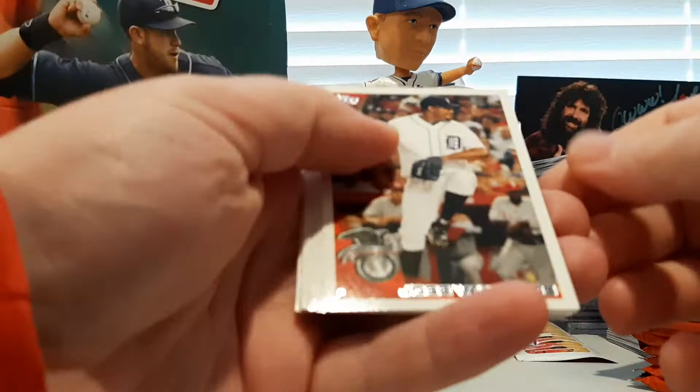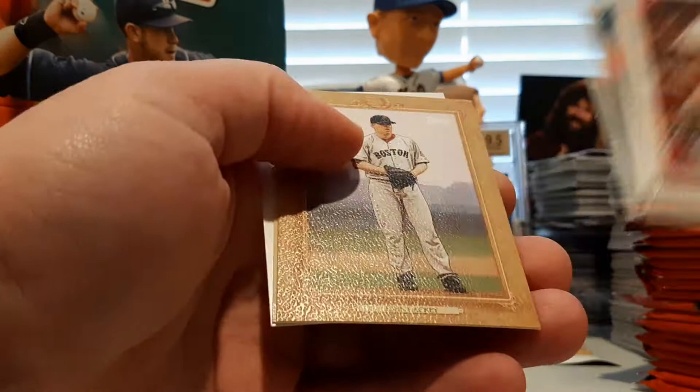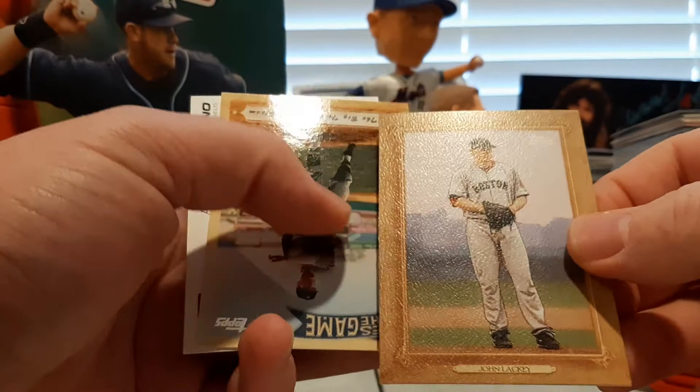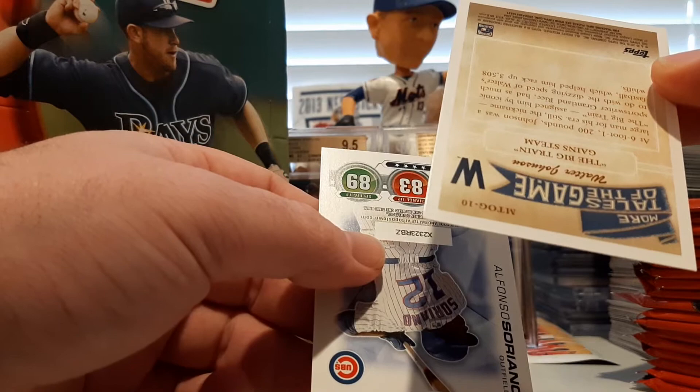Next pack — Jose Valverde, Nick Swisher, Matt Holliday All-Star game, Kerry Wood, Emmanuel Burriss, Alex Avila, Martin Prado. There's a John Lackey Turkey Red — there we go, John Lackey Turkey Red card. The Big Train Gains Steam — there's Walter Johnson, Big Train. And Alfonso Soriano Topps Tax.